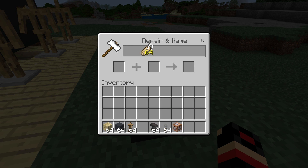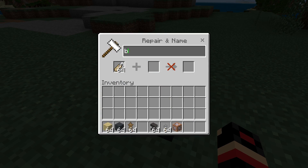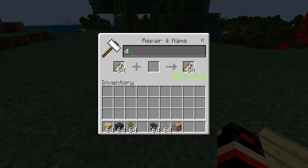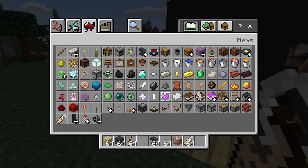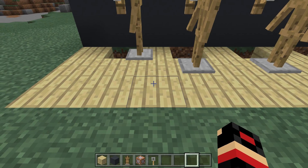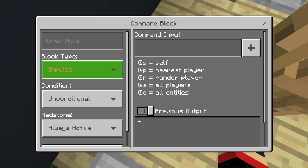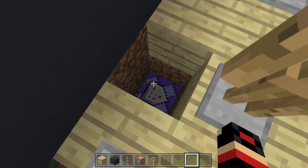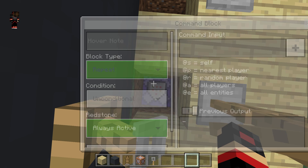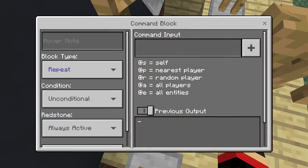So the way that we will do that is to get a name tag and name it A. And then get the command block to here, and this should actually make it move if we do make it repeat and always active. So let's go ahead and close that. We are going to do this a lot of times guys, so I'm just going to do this as quick as possible. We got another armor stand which is B, then C, and then obviously D guys, just so we don't have to do this process again.